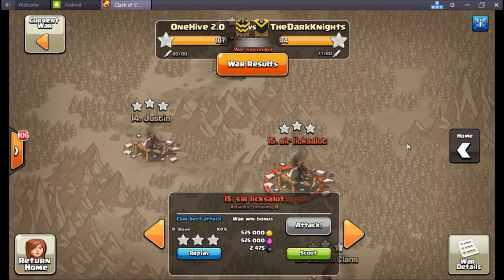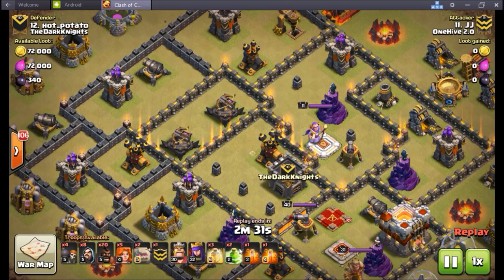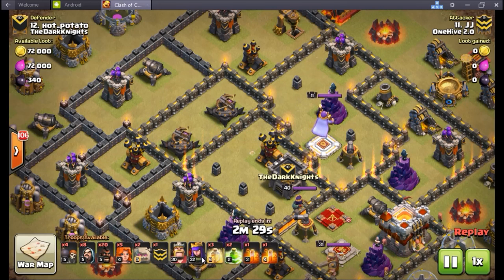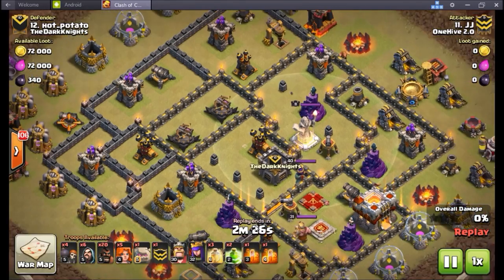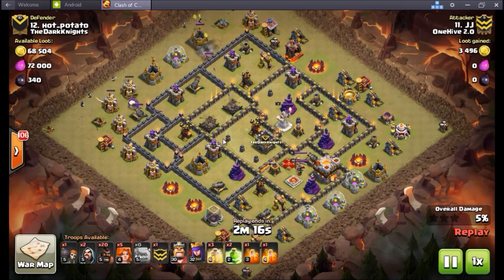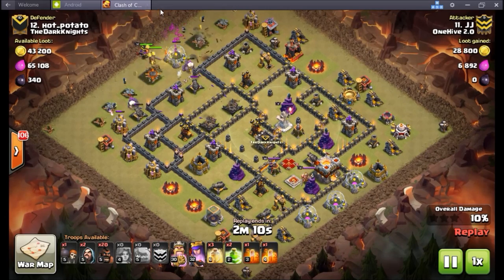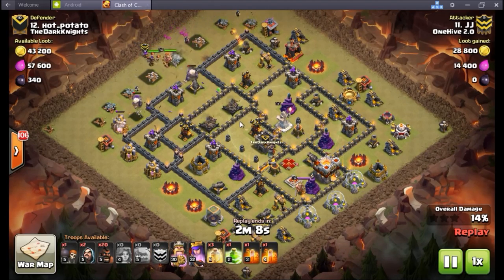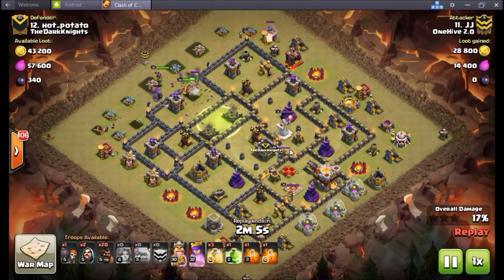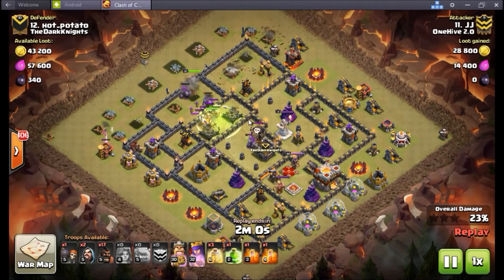Alright, I'll jump in and show you this last one — JJ. JJ is a brand new town hall 10, has the five spells, only level 30 heroes, does not have max valks but does have max golem. So a very new town hall 10 going up against this like 9.75 — no inferno towers but does have a grand warden, obviously no eagle, and two level three expos. I thought this hot potato base was a really nice base — take away the grand warden structure and it's basically just a town hall nine with some upgraded defenses.